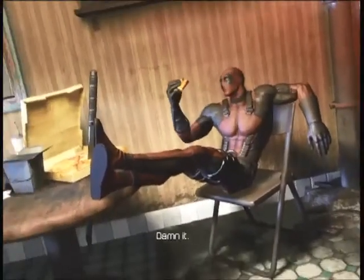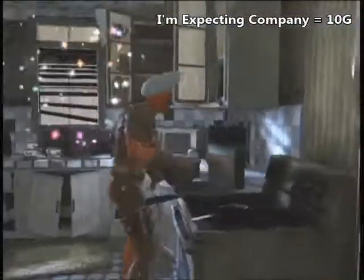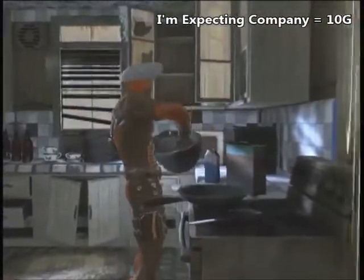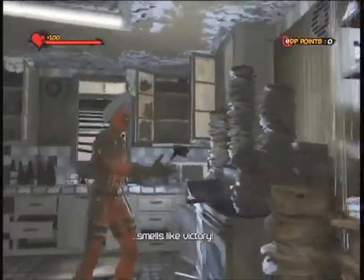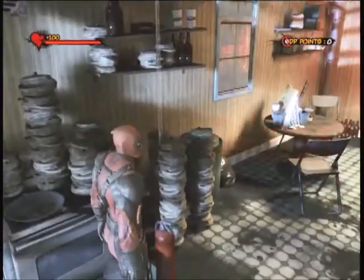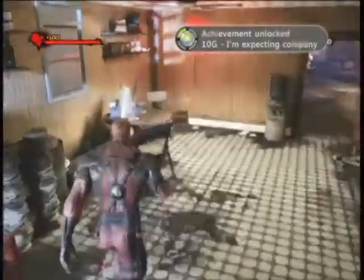Now once that's done, this next one — though counting toward Making a Game — is its own achievement by itself. It's called I'm Expecting Company, and the description is 'made a thousand pancakes.' So you walk over to the stove and make pancakes — lots and lots of pancakes. That's going to pop its own achievement while still counting toward Making a Game. It'll take a while to pop, but yeah.